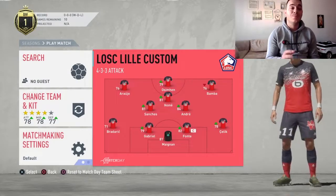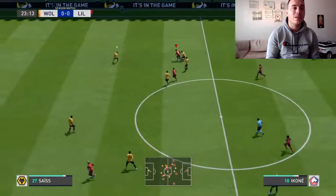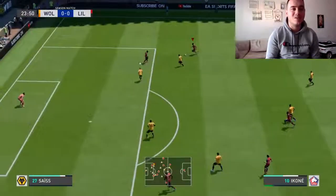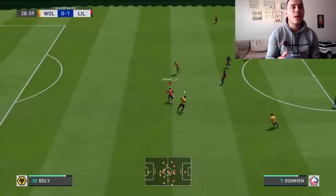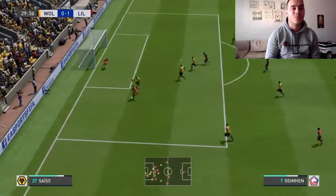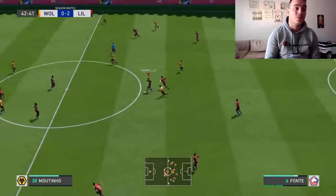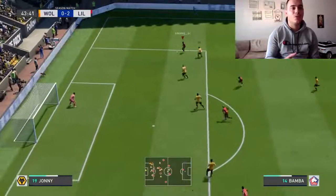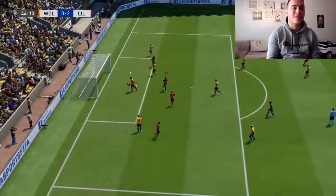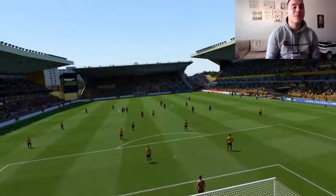Now we're going into a game to see exactly how Lille performs with this formation. It's a Division One gameplay so it's not going to be easy. First highlight: Ikone with the ball, so elegant with his left foot, passing to Sanchez who scores a beautiful goal. Then Ozyman steals the ball, fake shot, makes the pass and easy finish for Ikone on his strong foot. Fonte steals the ball, sets up Ikone again who scores — and it's game over for my opponent. Thank you all for watching and I'll see you in another video.